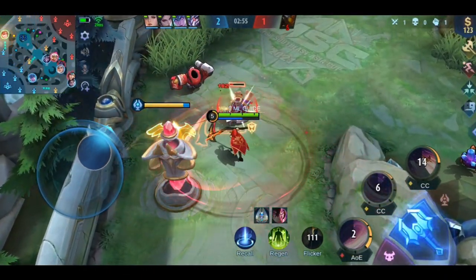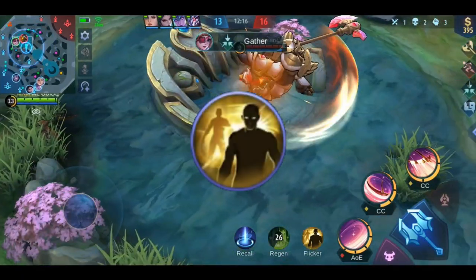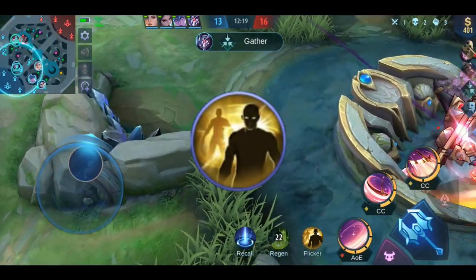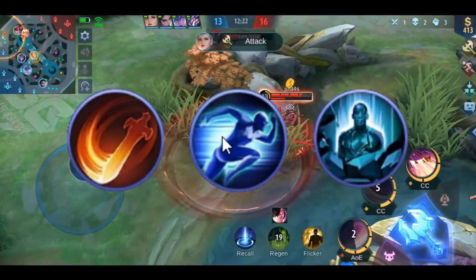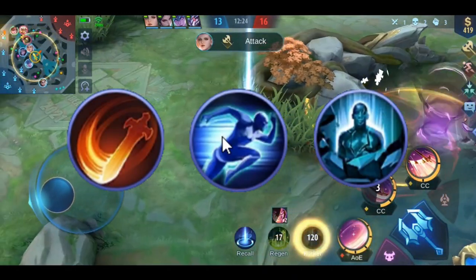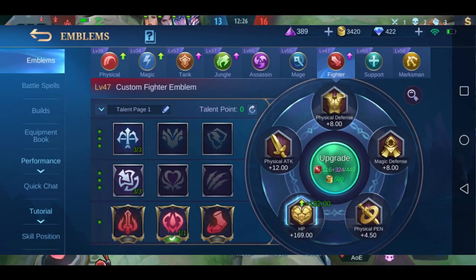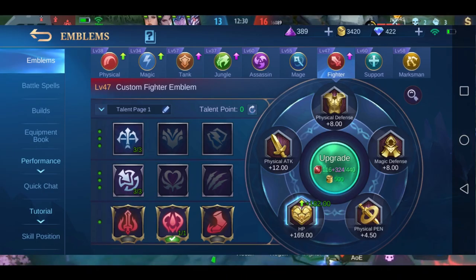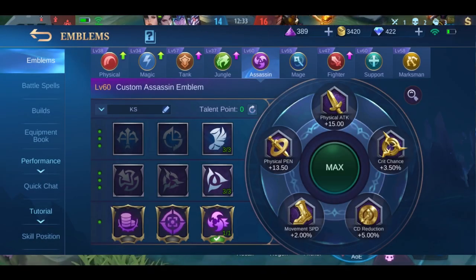Let's continue with her spells, emblem, and build. You should use Flicker as a spell — for the Flicker-ult combo alone, it's worth it 100%. But in case you haven't unlocked Flicker yet, you can also use Execute, Sprint, or Petrify. As an emblem I like to use the Fighter Emblem with the talent Festival of Blood to further drain the blood of your enemies, but you could also use the Tank or Assassin Emblem.